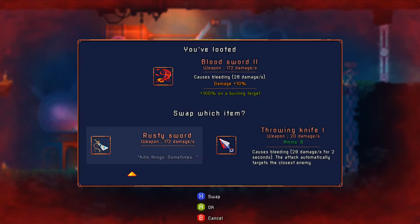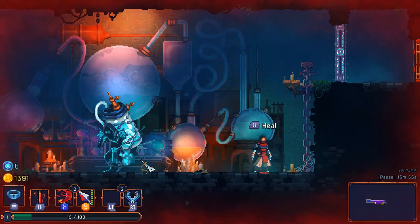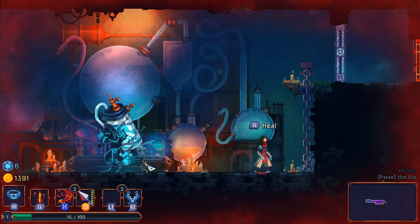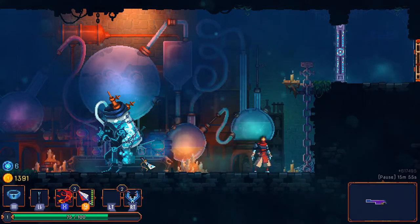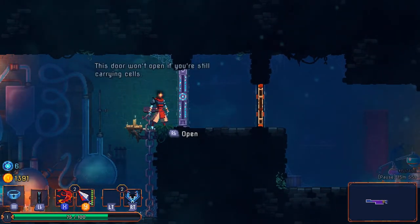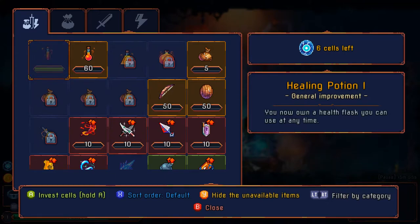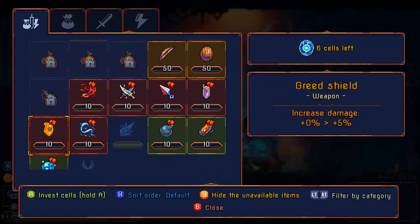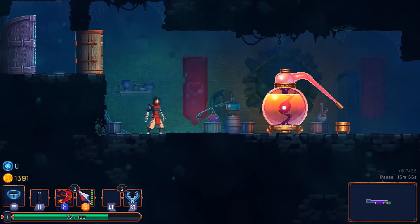Let's swap out my rusted sword. Healing flask on LB — I'll use that since I really need to heal. You have to hold the button — it's a pretty potent heal but takes a fair bit of time, so I won't be able to use it mid-combat. I have to spend cells on it, okay. What would I want to invest them in? I did say I was interested in that electric whip — different weapon types to see if they have different movesets. Might as well put my remaining six cells into that.